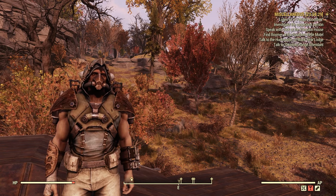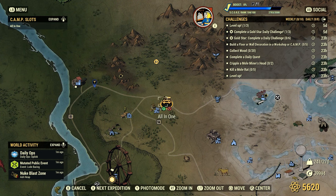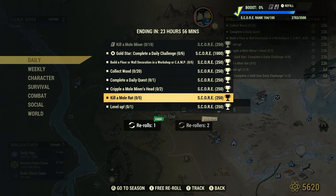Welcome to Fallout 76. This is Jim. Once in a while we will get a daily — kill a mole rat, 5 for 250 score. I don't believe I've ever made a video on this before, so I believe it earns a right to have its own video to show you some great locations for some mole rats that are very reliable.